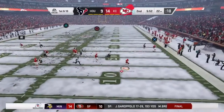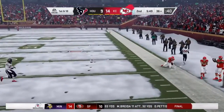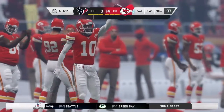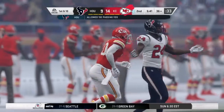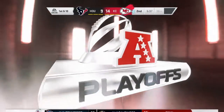Mahomes now on first down, pulling the pressure right, and going deep — he's got a man, complete! Mahomes finding Hill for a big play, 42 yards. But one thing's for sure, they're gonna have to come up with something at halftime because he is absolutely roasting them right now.